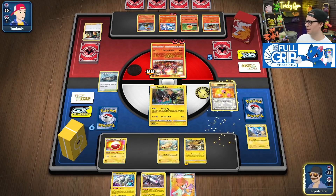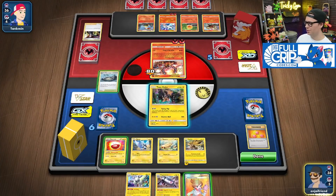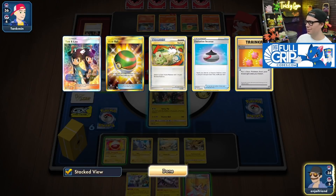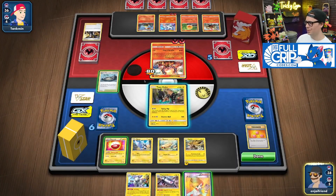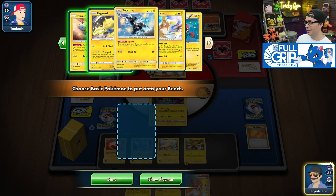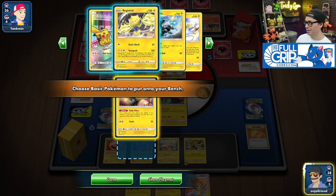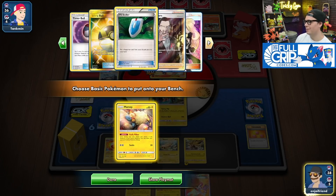We've got Juniper off the top, so we'll revive the Blitzel and send that back to the bench. Do I want a Magnetic Draw? I could draw into some resources that I don't want to get rid of, so I think we're just good to Juniper. I think I want to Stormy Mountains first and probably grab the Mareep, and we'll hope that I find Flaffy off my prizes.